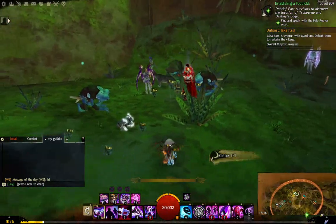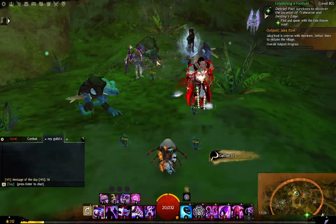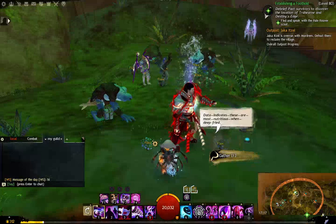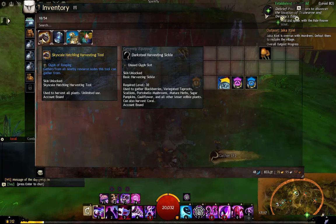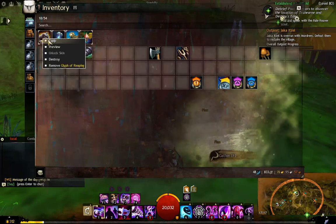The reason I say this is a nice little spot is because there are one, two, three, four, five, six, seven, eight flax plants. And if you are lucky enough and you have the gathering tool that lets you gather all nearby resources in one click, I suggest you equip that and then just gather.